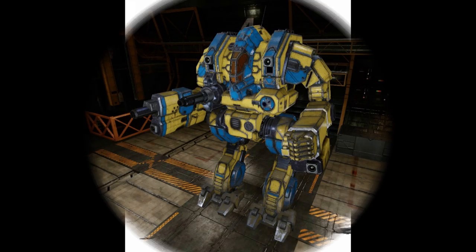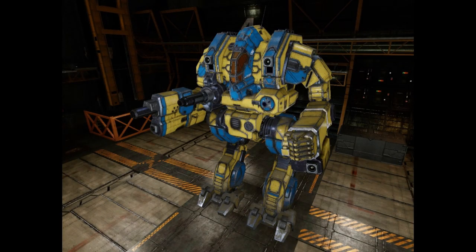The CTF-1X: the original Cataphract, the 1X model, is armed with a Ceres Arms Smasher PPC as the main gun, backed up by a Sarlon Maxi-Cannon Autocannon 10 with one ton of ammo and four medium lasers. Built before the discovery of the Helm Memory Core, it lacks any advanced Star League technology and is built with a standard Vox 280 engine. This mech also lacks the jump jets of the 3D model.